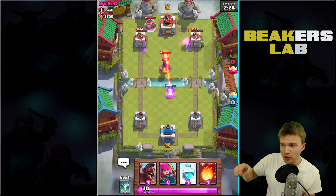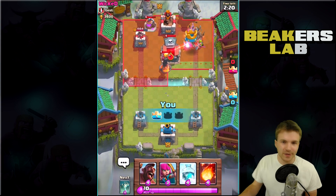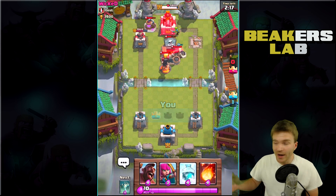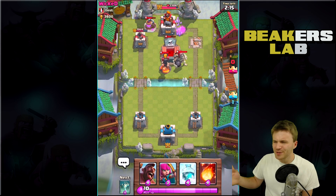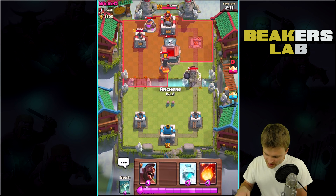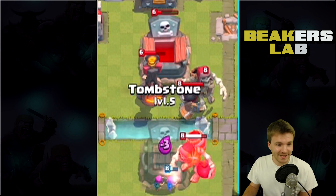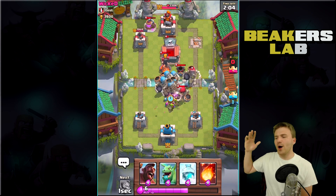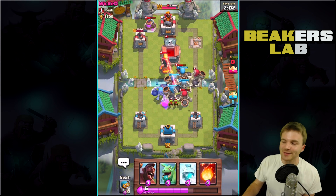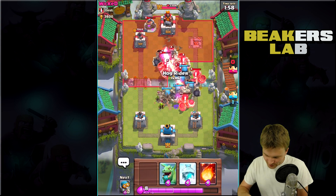Here you can see my mortar is actually shooting goblin barrels — the mortar was always pretty good, but now it's even better. Lastly, the tombstone, a card I don't really care about, but I might start using it because as you can see, it now drops giant skeletons. I put it too close to the inferno, but it doesn't matter because when it dies it drops a bunch.